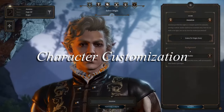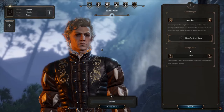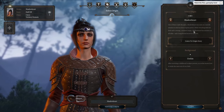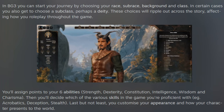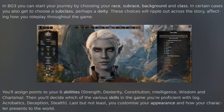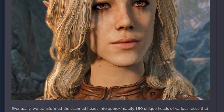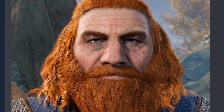Moving on to character customization, you will be able to completely customize your own character. If you're interested in creating your own character, you can pick from a multitude of different race options. We have the Human, Githyanki, Elf, Drow, Half-Elf, Dwarf, Halfling, and Tiefling. Some of these races have sub-race options that further customize your character, adding different bonuses, benefits, or other perks, and we will talk more about that once we get to the specific races.